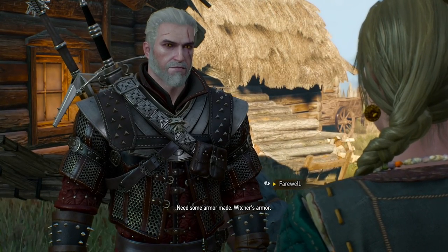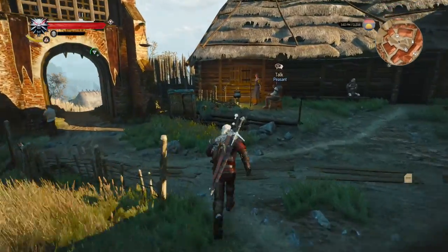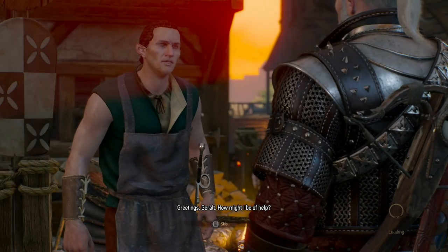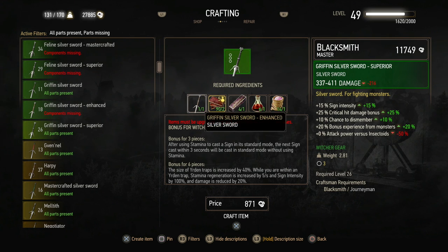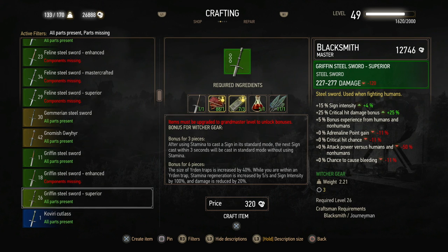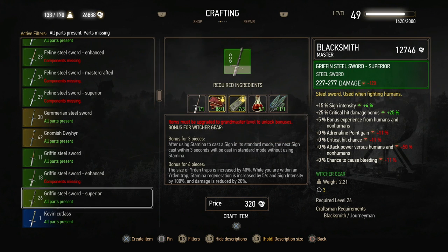With that done, I'm gonna head towards Hattori in Novigrad and create the swords. So there we go — back in Novigrad near Hattori. Greetings as always — I want you to craft something for me. The griffin silver sword superior — just a few leather scraps, one of our dimeritium ingots, monster blood, powdered monster tissue, and that's it. And then lastly the griffin steel sword superior — leather scraps, dark steel ingots, monster blood, and a monster feather.